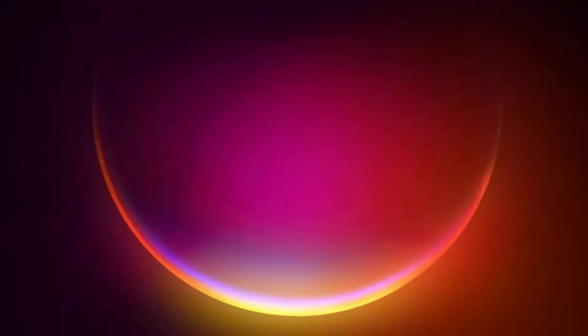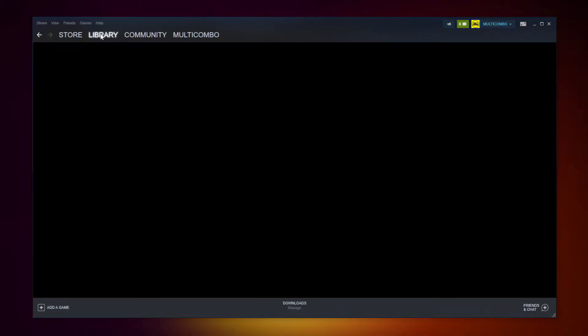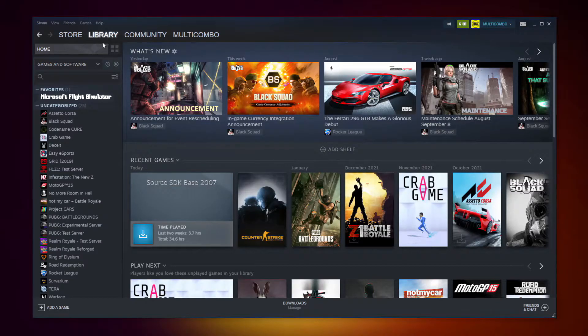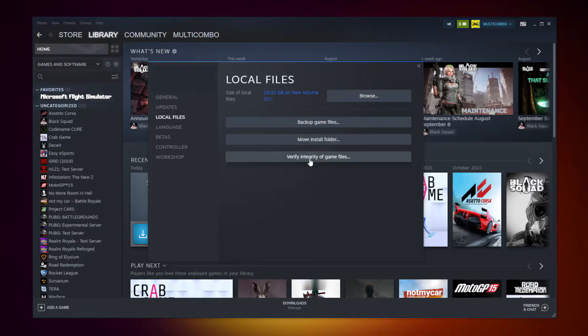If that didn't work, open Steam and go to the Library. Right-click your not-working game and click Properties. Click Local Files.